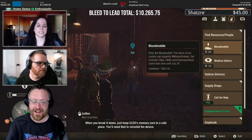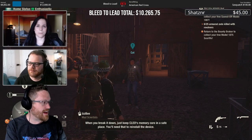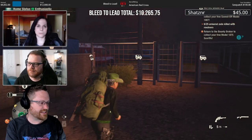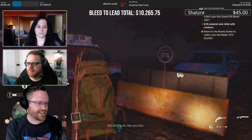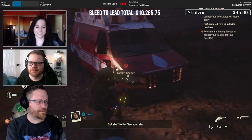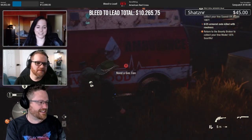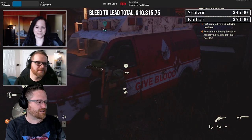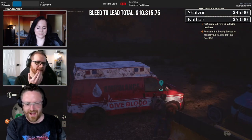Whenever we're running this charity campaign, which we've done now for two years, we add this special vehicle into the game, which just appeared right here, very conveniently, in front of our home. This is the Bloodmobile. Dan, do you want to tell us a little bit about this vehicle? So you had an ambulance already when we decided to do our first Red Cross campaign, is that right? Yeah, we did.